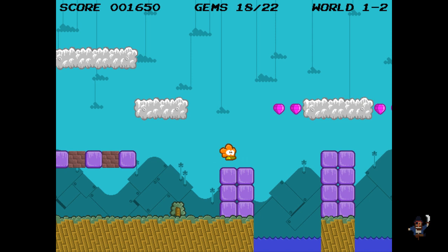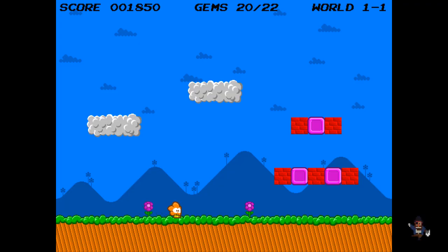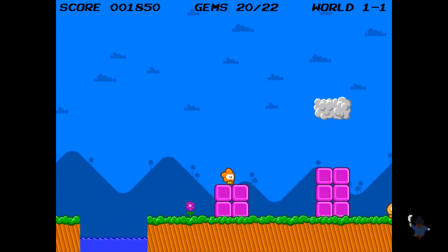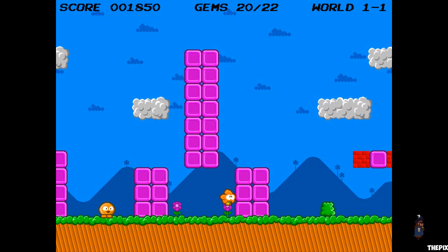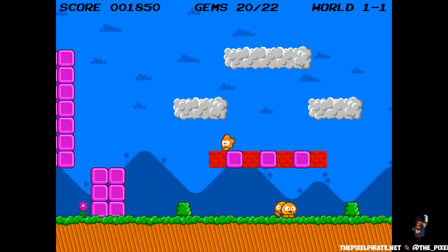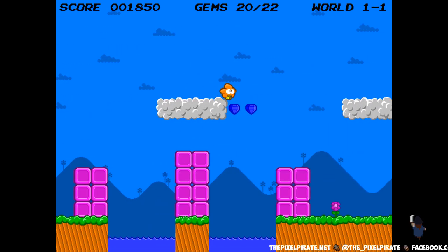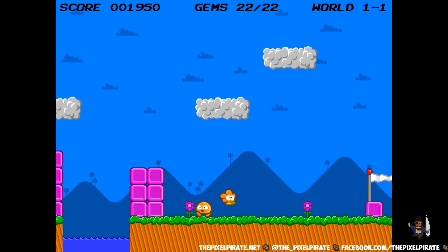Now if I try and jump over there — actually this is a good way to show the death mechanic. If I jump up — oh dear, I hit the cloud and just fell in the water. You'll notice that after you die all your gems are still gone, so you've still collected them all, which is cool. Basically what I needed to do there is go back and change the world again, so the clouds are in fact clouds. And there's all our gems, and then I can jump over.